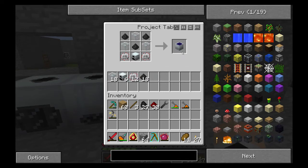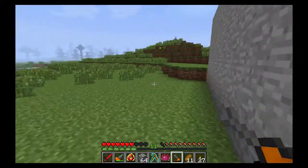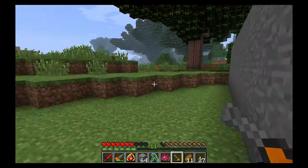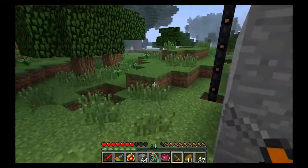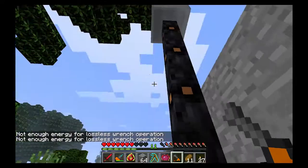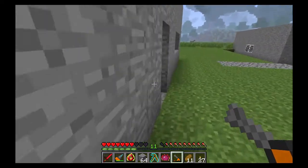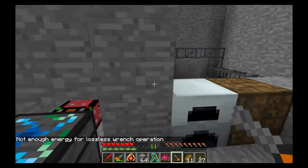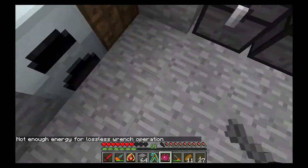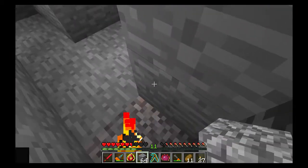First off, solar panels. I went ahead and pre-crafted all this stuff so I could just grab it now. I wanted eight, so I have seven here — which is perfect because the eighth one is right up there. These will create a more powerful solar panel. I also need to charge my backpack separately, it doesn't use energy automatically.